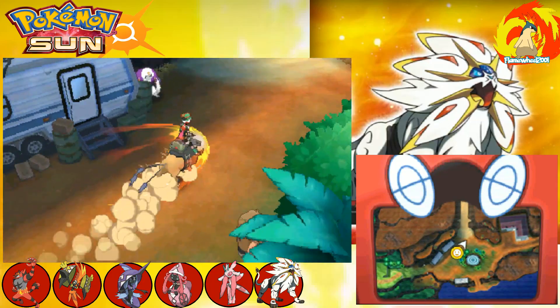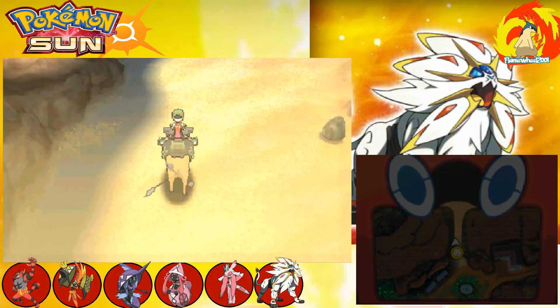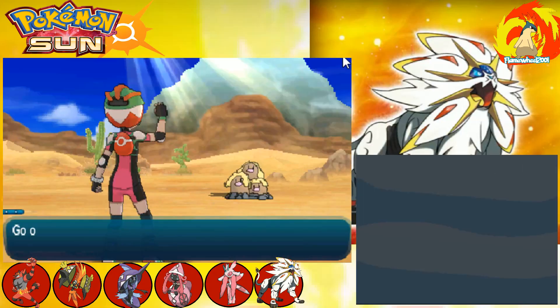So you just ride your little Tauros over here. You're going to need a Mudsdale, a ton of repels, and some tenacity. The problem is even with repels, these squid shadow things come running past you, and it's annoying.